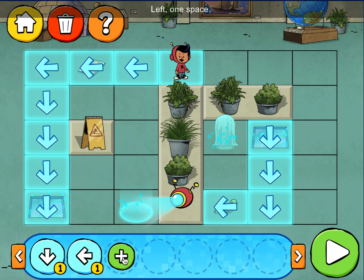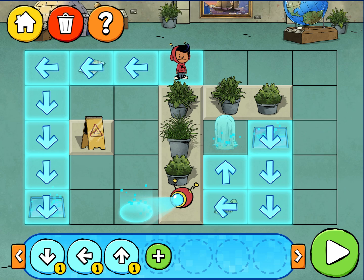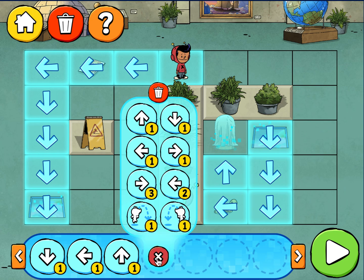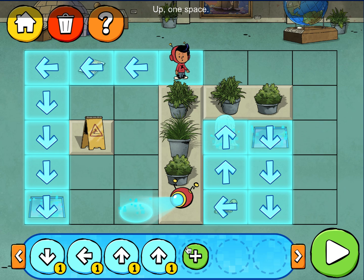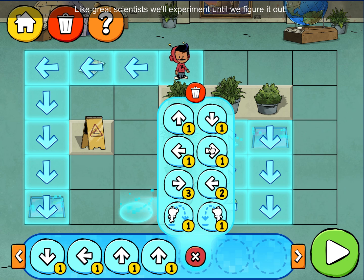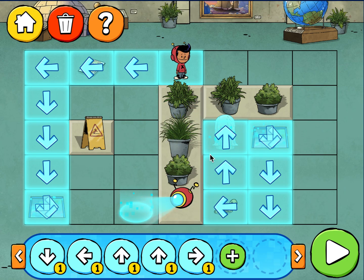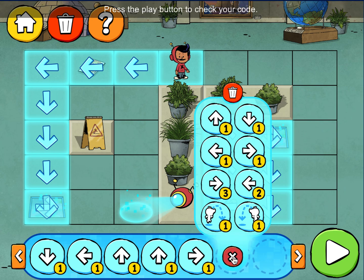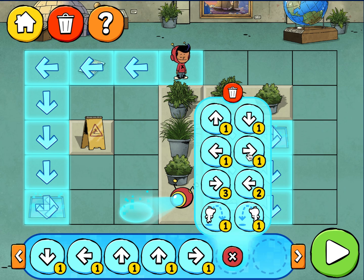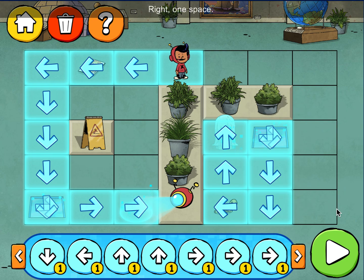Left one space! Up one space! Up one space! Like great scientists, we'll experiment and write one space. Press the play button to check your code. Write one space. Write one space.